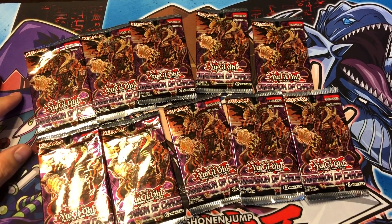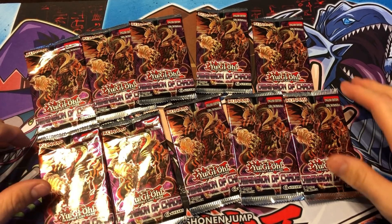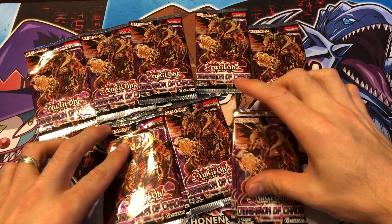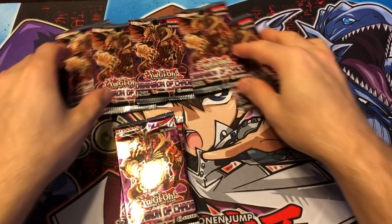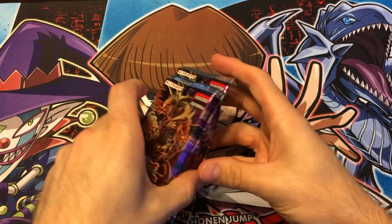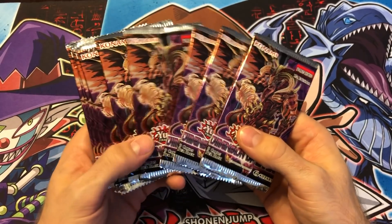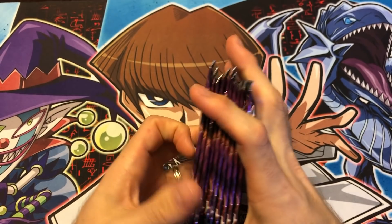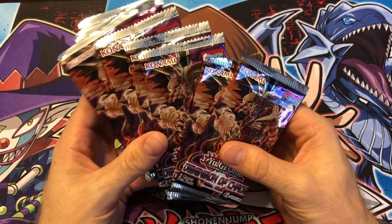What's up YouTube? It's your old school expert and today I've got 10 packs of first edition Dimension of Chaos. This set is really cool in my opinion. It's the last set I believe that had ghost rares, and one of the last sets to have ultimate rares as well. Core TCG had a really nice Black Friday Cyber Monday sale and these were two dollars a pack, so I bought a bunch of them — more than just 10 — and I'll open them sporadically whenever I feel like it, because this set is pretty sweet and you can get some cool stuff.